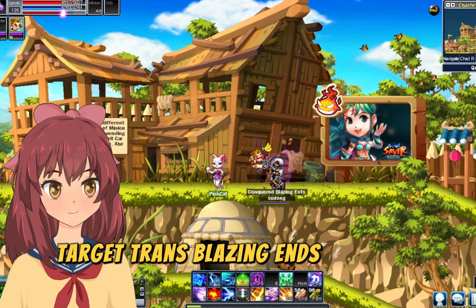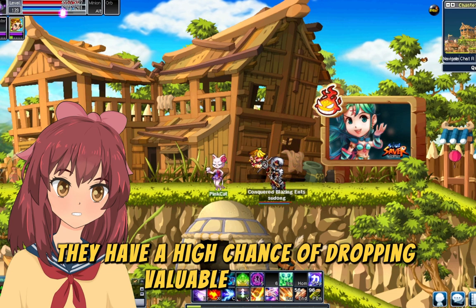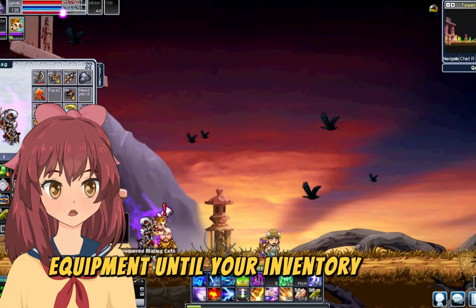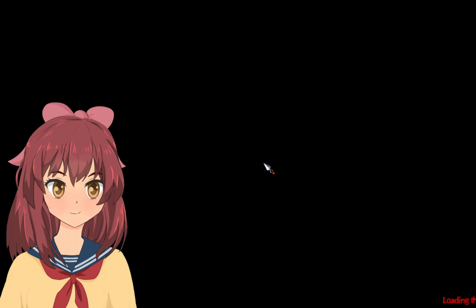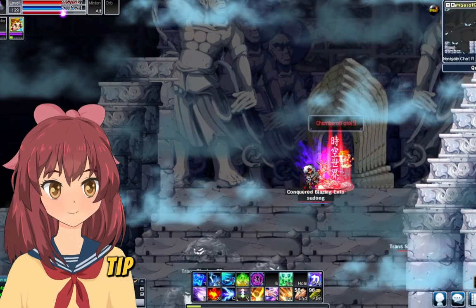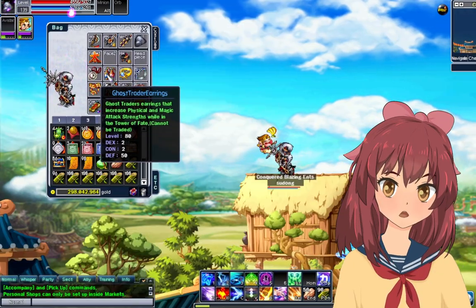Target Trans Blazing Ents or Trans Shadow Slimes — they have a high chance of dropping valuable equipment. Keep farming and collecting equipment until your inventory is full, then sell your loot. Tower of Fate tip: equip the Tower of Fate Earring for an extra boost to your physical and magic attack power.